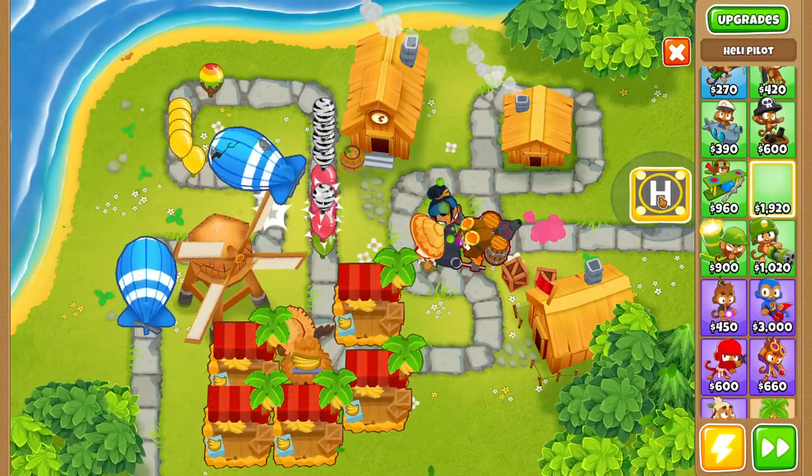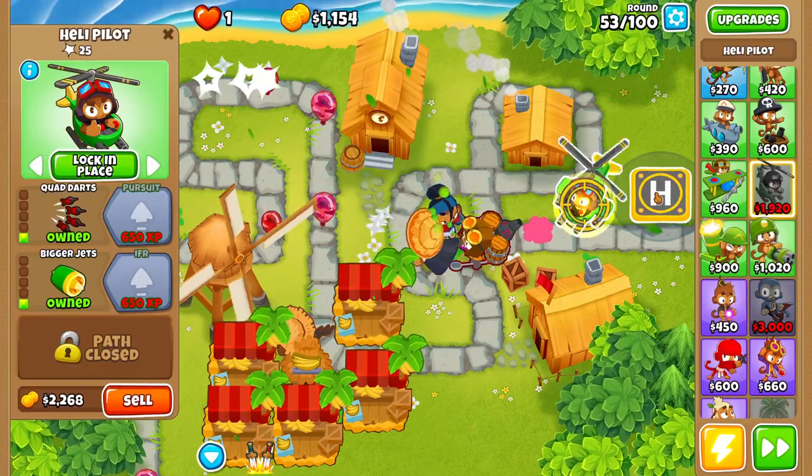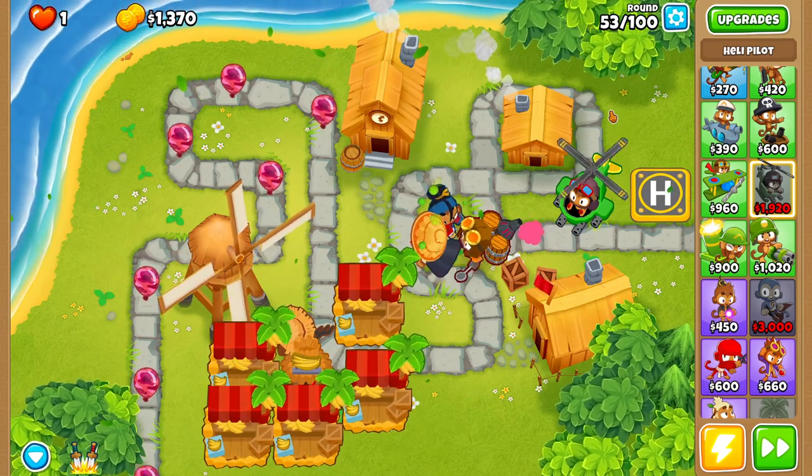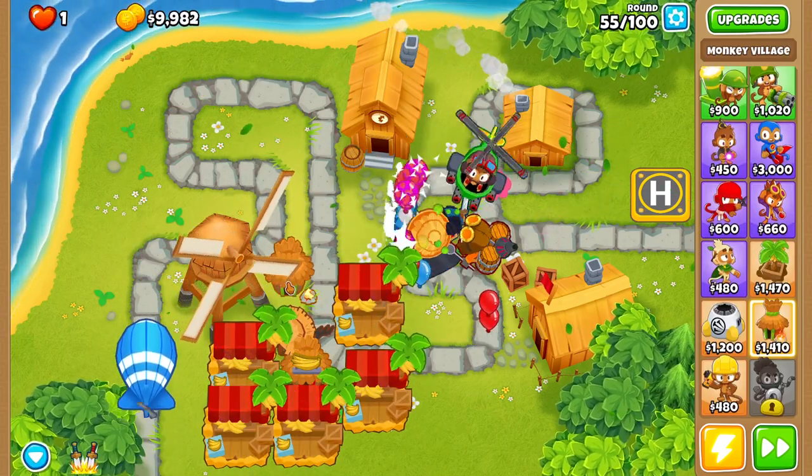Now that the Marketplaces are placed, I want to go ahead and grab a Heli Pilot. The only reason we're buying this Heli Pilot is to do the quest Scoop's Tall Tale. Round 55, I want to grab myself a monkey village.